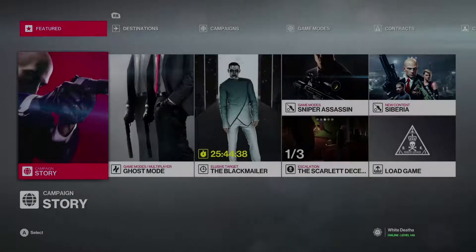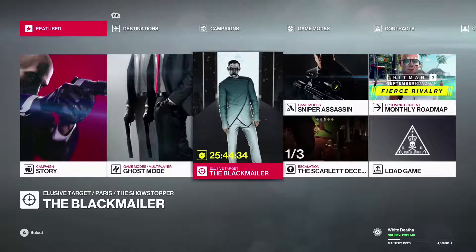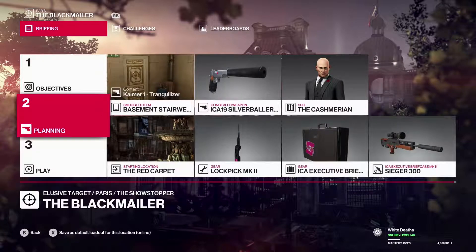Hey, what's up everyone? Welcome back to Infinite Omega, with me, Blackdatha. As you can see, we're back here today on Hitman 2, and I'm just going to be doing the Blackmailer again on one of my other profiles. And honestly, Doodoo's routine — there's not really a lot of ways to kill him. I've come up with something I want to at least try; it might be kind of entertaining, so let's give it a shot. I'm going to bring my Silver Baller, the Sniper Rifle, Lockpick, the Trank Gun, and the Kashmarian Suit. Let's give it a go.